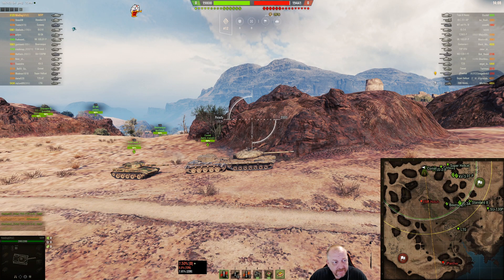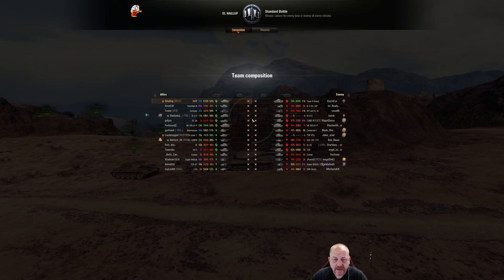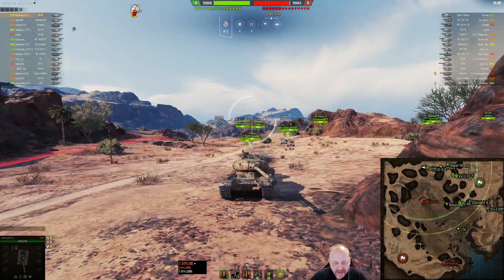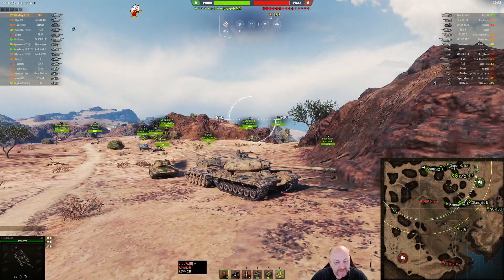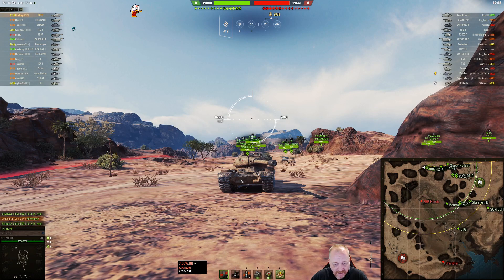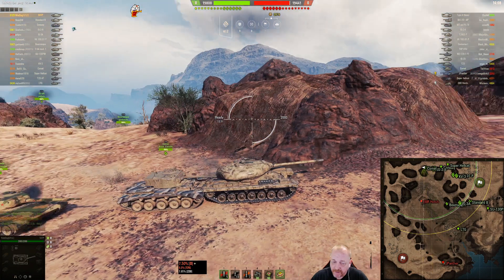Hey tankers, Bunsei Duck here. Today we have Night Dog from the GFLC clan in his 50TP on El Haluf in a standard battle — a tier 9/8/7 game, top tier heavy. The 50TP is a strange tank. It's got this huge massive brain of a turret which is fairly bouncy, although if you can get into the lower area you can do some serious damage and jam up the turret. The frontal armor is not the best but it's great in a hull-down scenario.